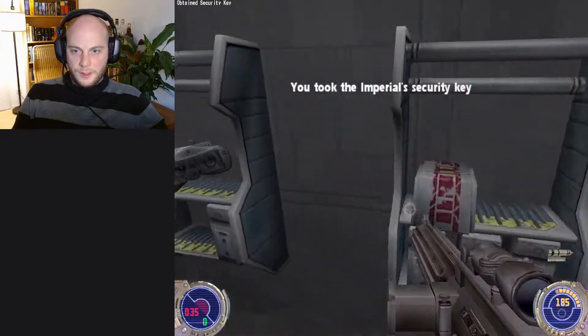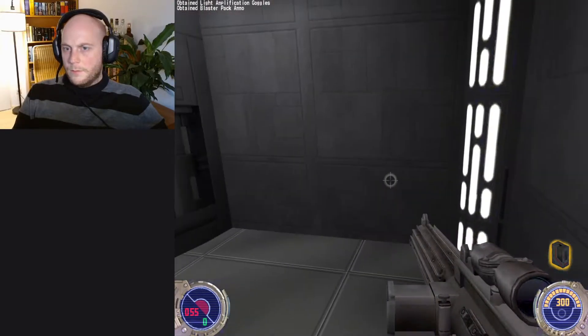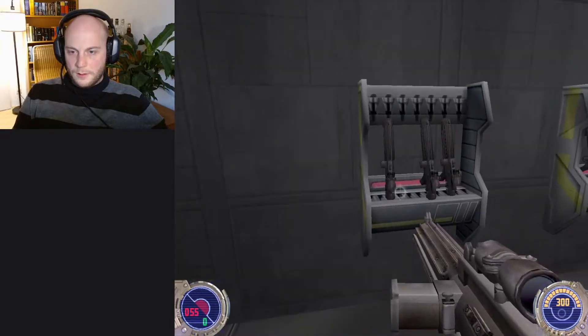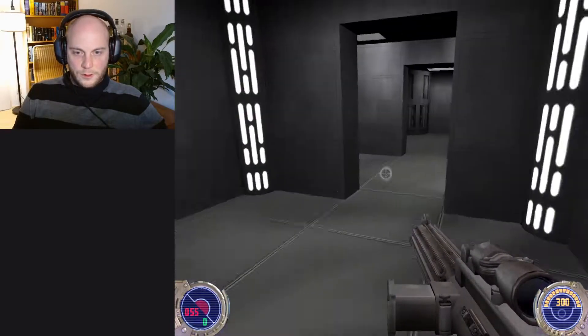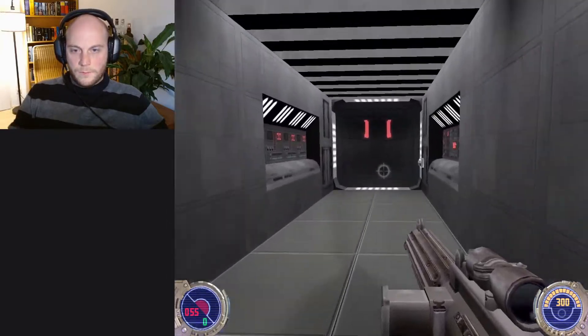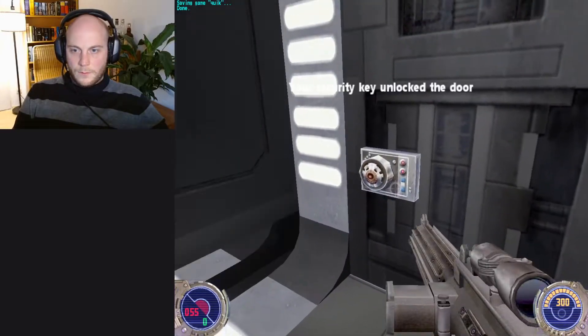Imperial security key. Light amplification goggles — I think I have those already. More ammo, that's good. Don't need it, not right now. Okay, save again.